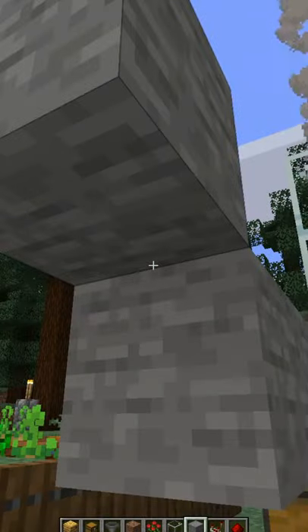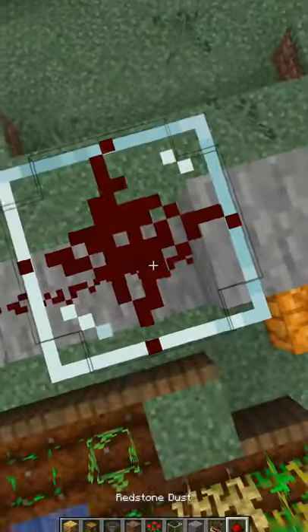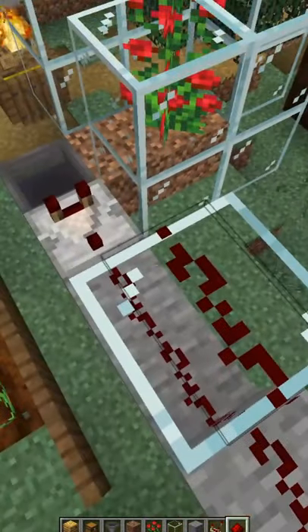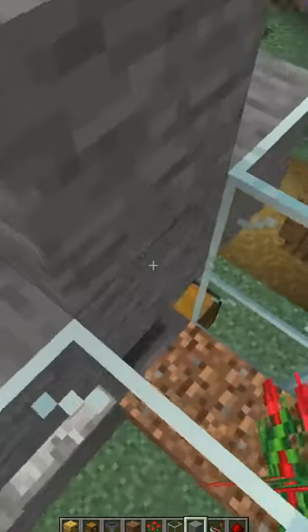Place redstone dust on the other two blocks and place a block in front of this redstone. Place a glass block on the most protruding redstone dust and place redstone dust on top of this together with the previously placed block. Now use two blocks to trace the redstone back to a block that you place on the level of the glass blocks.